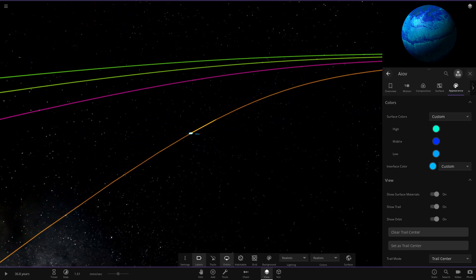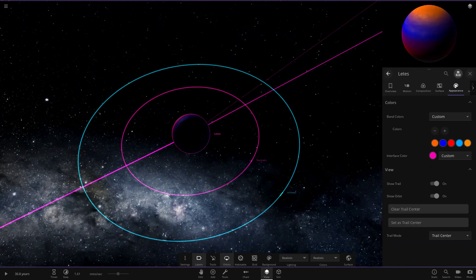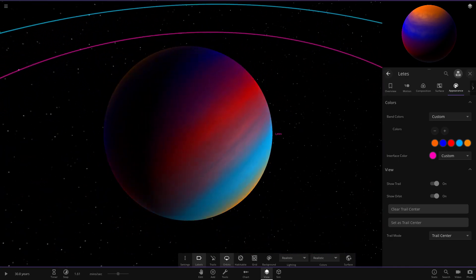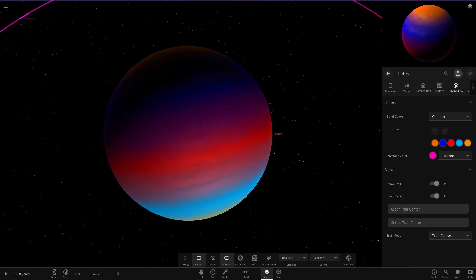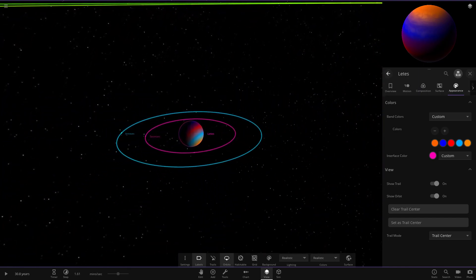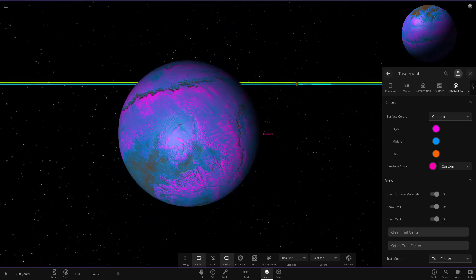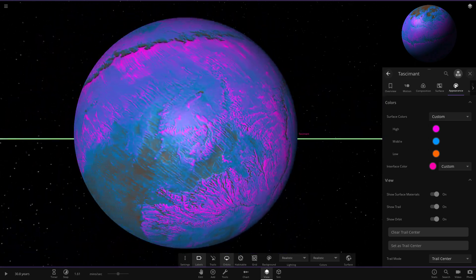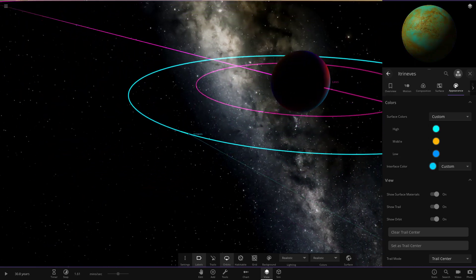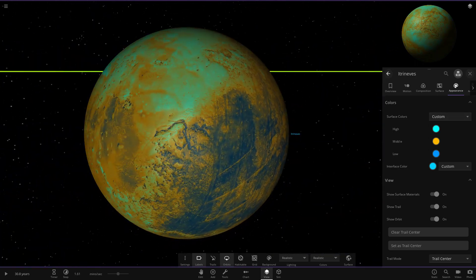Now moving on to the one with the pink trail — another gas giant with very exotic colors. We've got a nice blue in the north, a bit of orange, purple, red, a lighter blue, and a golden yellow at the bottom — a very nice mix. The first moon is exotic with a purple hue added to it, and the next moon has a greenish look from a light blue mixed with yellow, making it appear more green than it actually is.